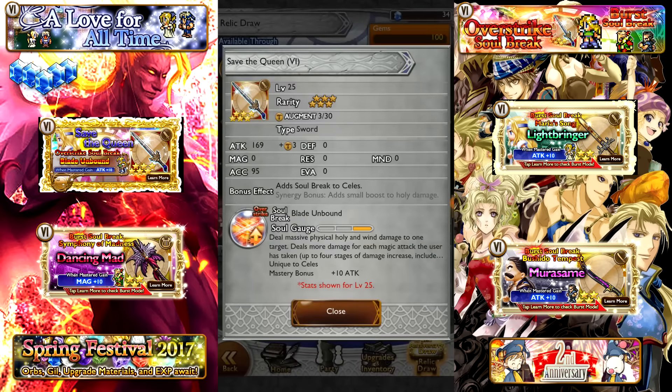What's going on, everybody? Naz Darachi here again, back this time with the Relic Review episode for Banner 2, for A Love For All Time, the Final Fantasy 6 event. Now, I just completed the Cid mission, so in theory I probably shouldn't draw on this banner because my synergy for Final Fantasy 6 is pretty good already, but I love the game just so damn much that I cannot keep myself away.